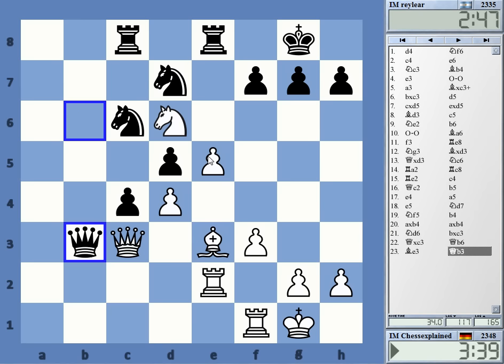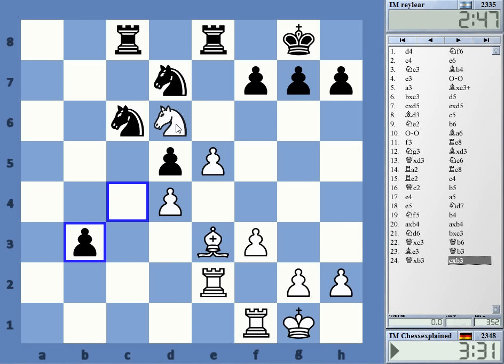Now I can trade queens and I probably have to anyway, so let's do that and then grab the exchange. At the moment I don't have to take it right away, but I wonder if there is some point in delaying that. Rook c1 is an interesting move.